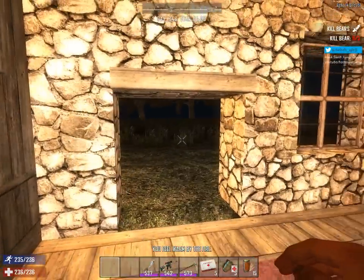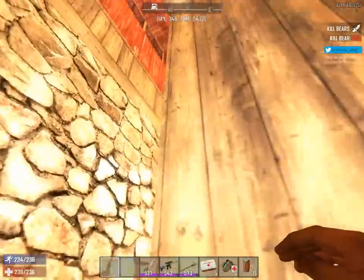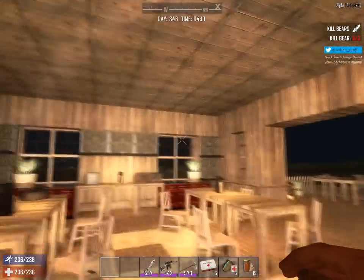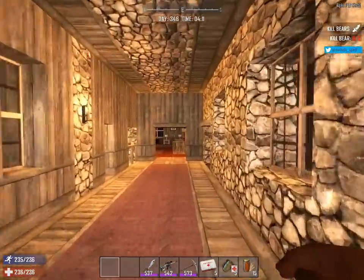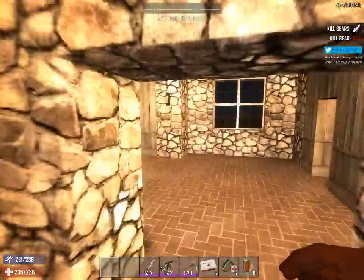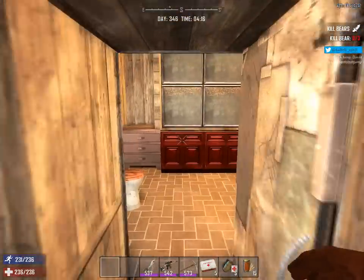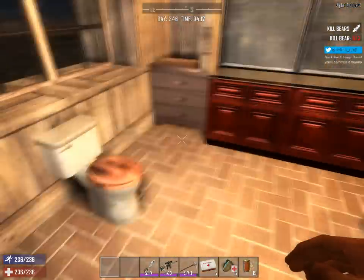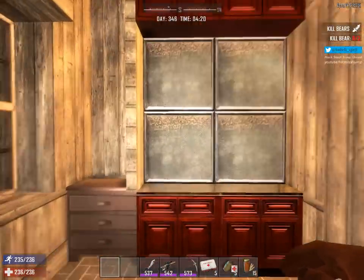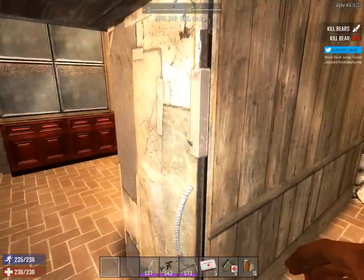Let's go down this hallway — side entry. Access stairs to the second floor over here, and to the grill area. Let's take the main stairs. There's a small little nook area, back entry. Washroom: tub, toilet. I'm glad that we can make toilets now — actual real washrooms. Can't make mirrors, so I just substituted these panes, but anyway, washroom.